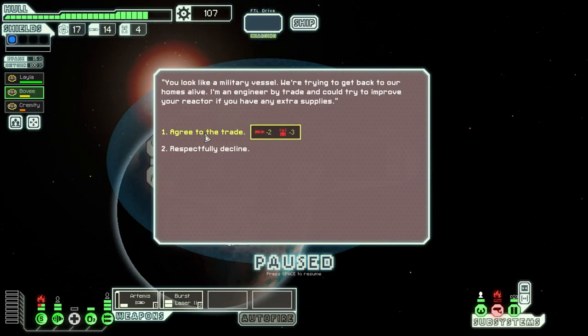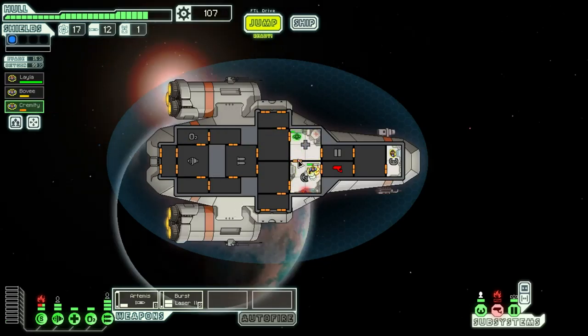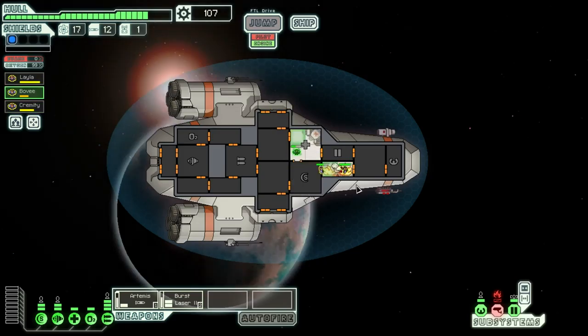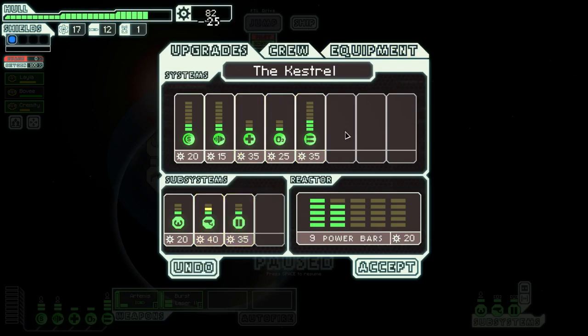It'd be nice if there was a store to jump to, but Kremity is taking lots of damage. She looks like a military vessel trying to get back and run alive — they're trying to move our reactor. We can spare two missiles and take a free reactor upgrade; those are always critical. Kremity, you need to get in the medbay, which we will power up. We'll take turns with Bovee. We're not being attacked, so let's send Layla in as well. Try to get all the fires out and repair the sensors in case there are any other fires hiding about the ship.